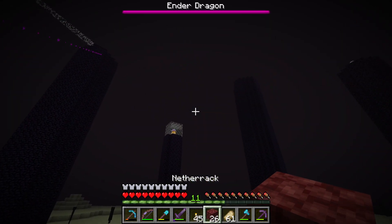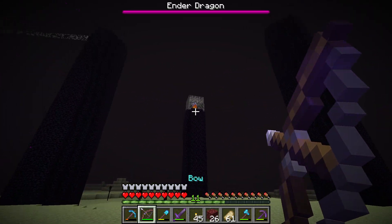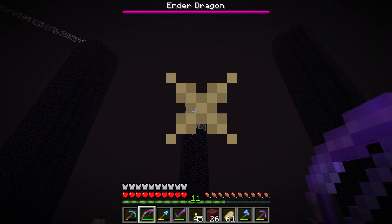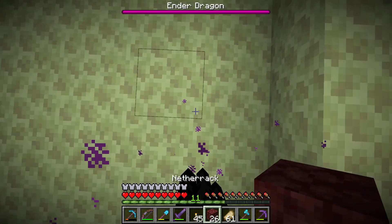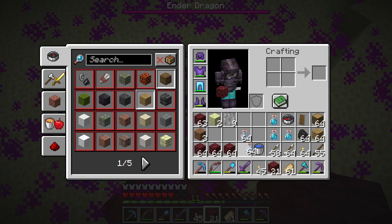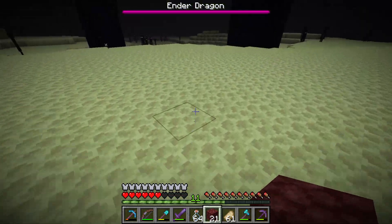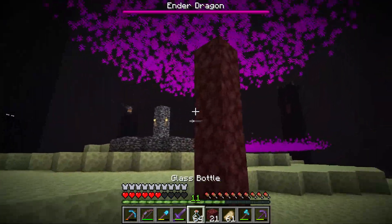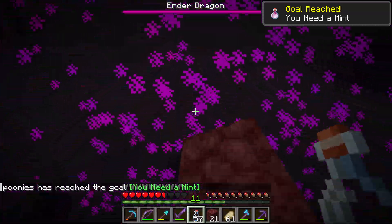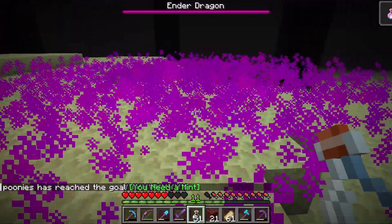I want to show you how to get the You Need a Mint advancement. You need to wait for the dragon to put the purple thing on the floor. Once it puts the purple thing on the floor, you pick up an empty glass bottle and use it on the purple thing. And then you get You Need a Mint goal reached.